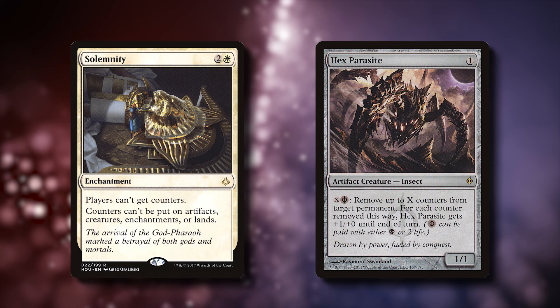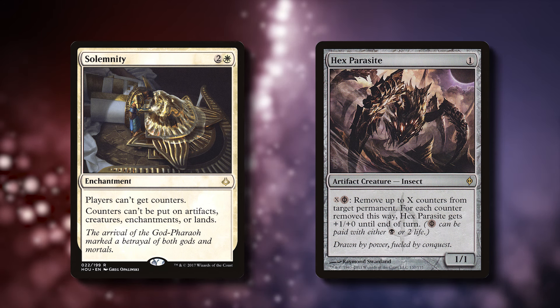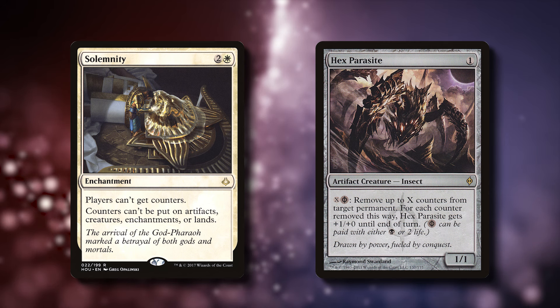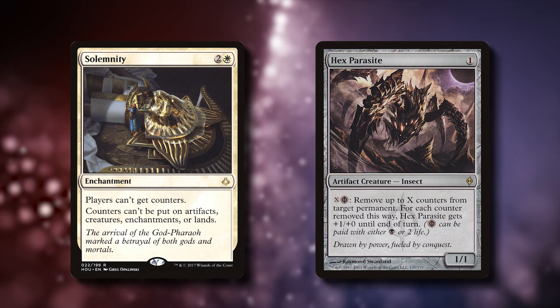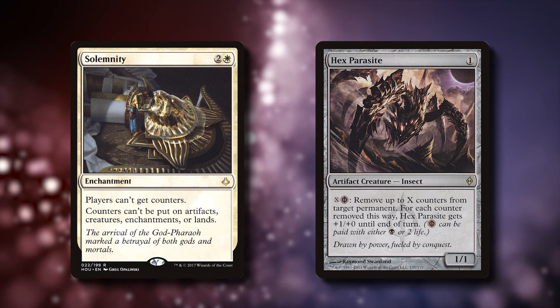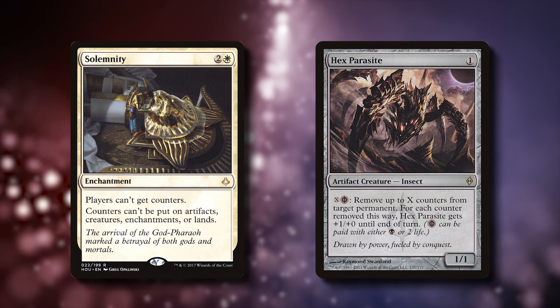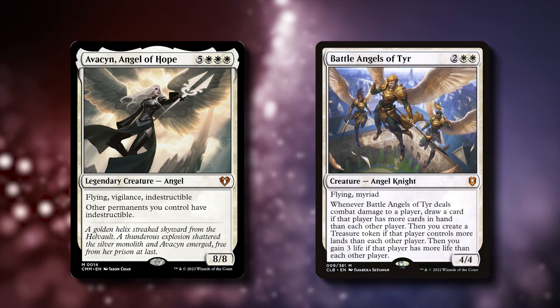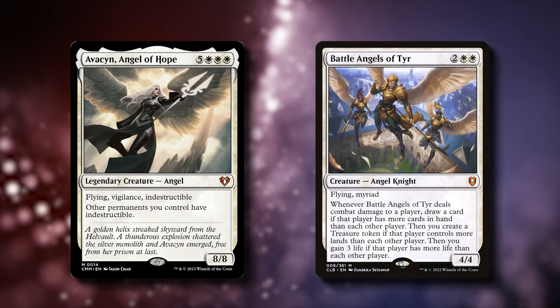And finally, let's talk upgrades. If you're looking to spend a little bit more money on the deck, there are some solid upgrades you could make. My first two choices would be Solemnity and Hex Parasite. Now be careful with Solemnity, since it is a nonbo with some of the cards in the deck. And Hex Parasite is great at removing the finality counters from your creatures, and it can be used to remove counters from your opponent's permanents, like Planeswalkers. And of course, you could add more angels with Avacyn Angel of Hope or Battle Angels of Tyr, or additional sacrifice payoffs like Pitiless Plunderer.